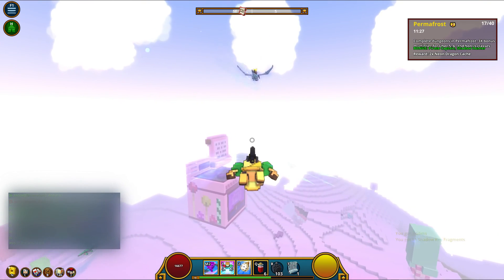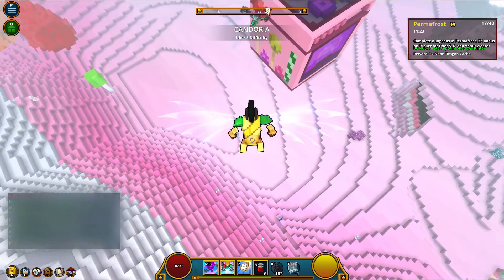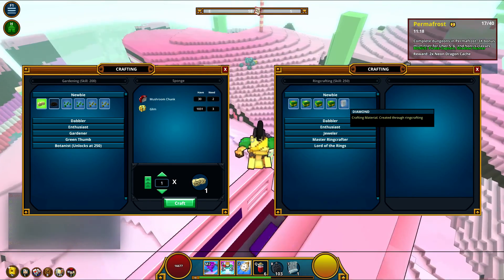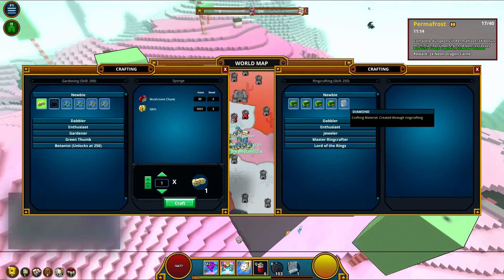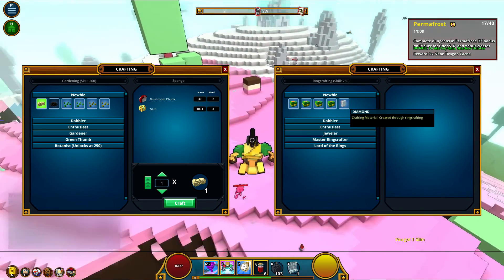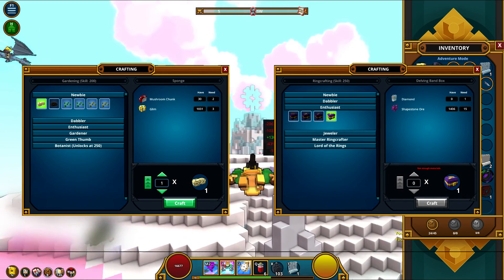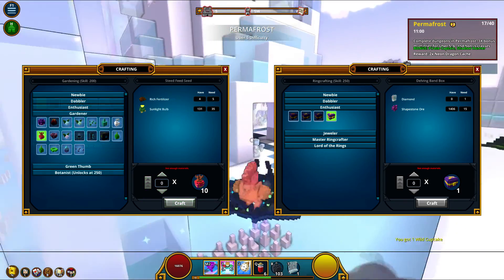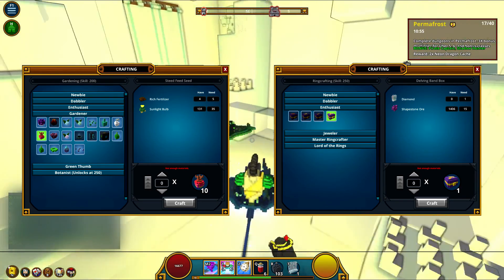The last way I'd recommend for a brand new player is trying out the two easier professions. There are three good professions in the game, but I'd recommend starting with gardening and ring crafting first — they're fairly cheap, easy, and a new player can get into them quickly with basic crafting tables. The end-tier profession is runecrafting, which takes a lot of resources and is very expensive. It's meant for end game players — hold off on that until you're comfortably farming U4 or U5 adventure modes and challenges.